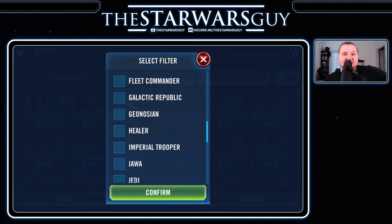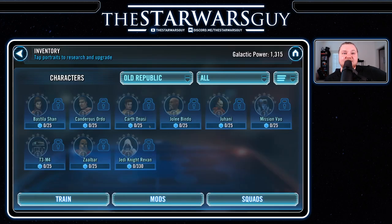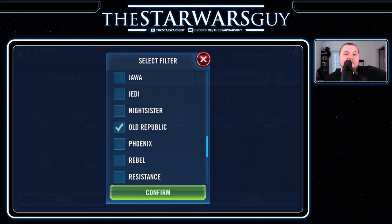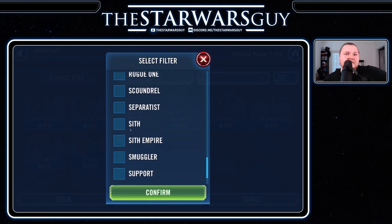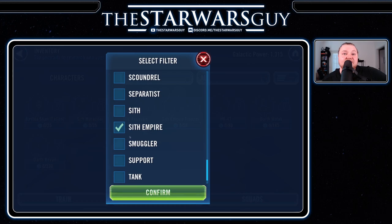Check out how deep this game goes — this is why I love it. Look how many Old Republic toons there are. If you ever played Knights of the Old Republic, you'll appreciate this. Jedi Knight Revan is one of the best characters in the game. Darth Revan is probably the best character in the game, and Darth Malak as well. These two together — you're not going to have them for a while — but at least right now in the meta, they are almost unbeatable.